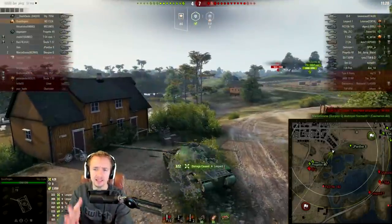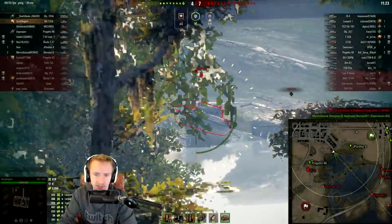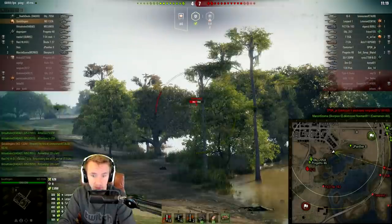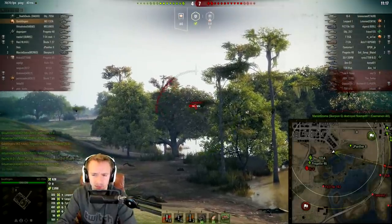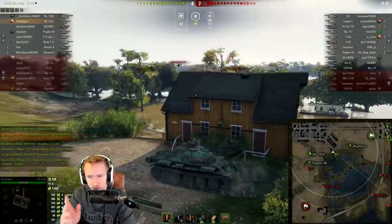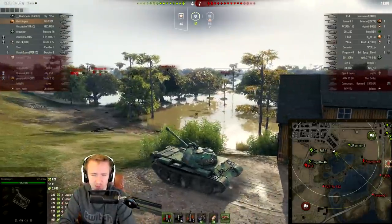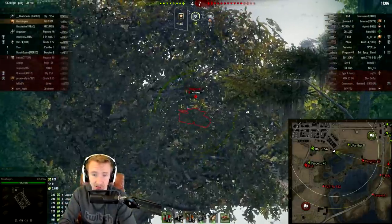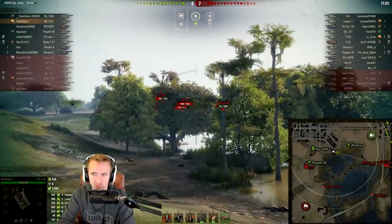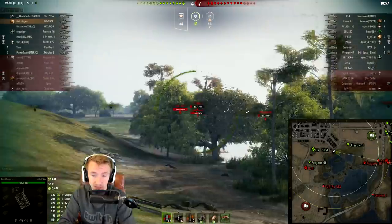Right now it's about thinking: is the IS-4 going to spot me? It's about being aware. Luckily, the alpha damage on this tank is high enough that you don't have to be constantly thinking about shots — you have enough time to jump out of the sniper and take a look at what's happening. This game is definitely not going how I'd have wanted it to. We've got a tier 10 heavy tank that made its way towards the IS-4, but realized we're not really going to be pushing through there against the artillery and the FV215B-183. Sometimes you can't just push through a flank because they have too heavy support, and you'll lose too much even if you can take it.